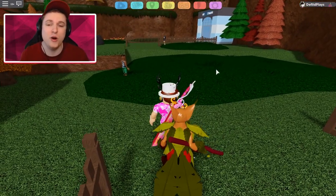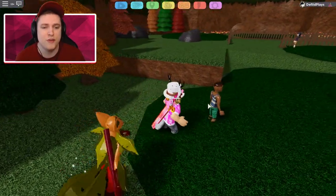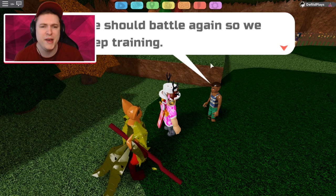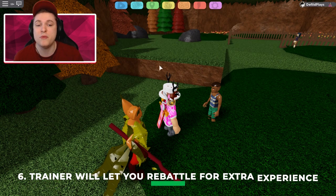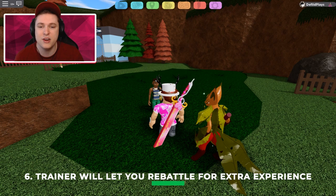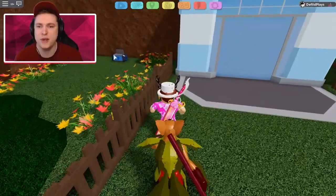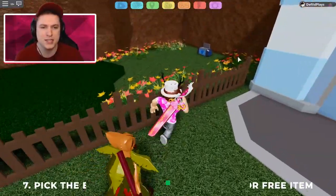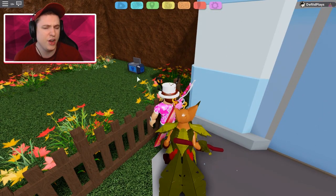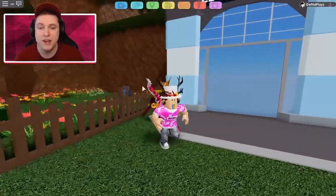We've arrived on Route 1, and there are only two secrets here. If you talk to this trainer over here, he can actually let you re-battle him if you want some extra training. You can only re-battle him once every time you leave this route — go through the gate and come back to re-battle him again for extra experience. Also be sure to pick up the item along the way. You can go just past this fence through the grass and get yourself one of these — I think it's another Capture Disc, but I'm not sure. Either way, grab it for a free item.